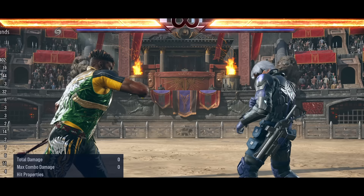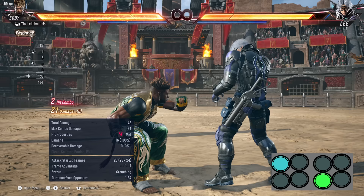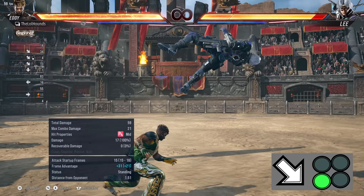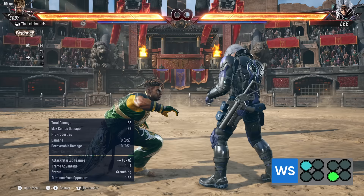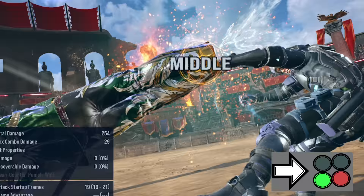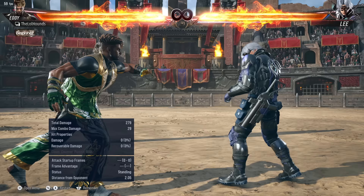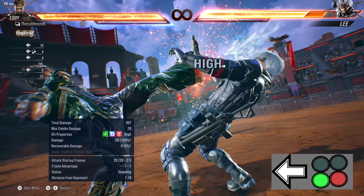First, his punishes. We've got 1,3 which goes into the relaxed stance. His fastest launch at 15 frames is d/f+3, and from crouching he actually has a 13-frame launcher — while rising 1,3 — so every time I block a low I'm probably going for that. The quickest from crouching is while rising 4,4. For heat engagers, he's got a really strong one: forward 3 plus 4, with very good range and it's safe on block. His power crush is also a heat engager, though it's high.